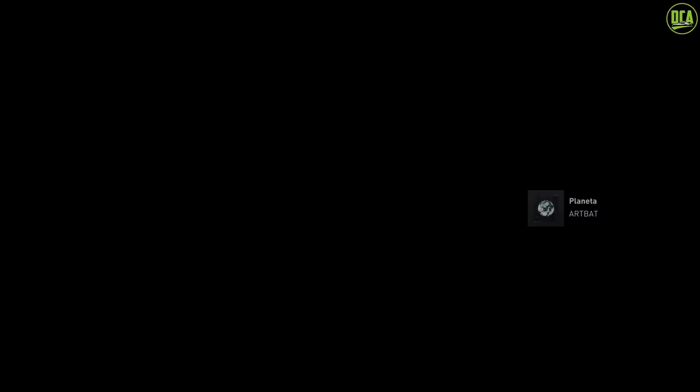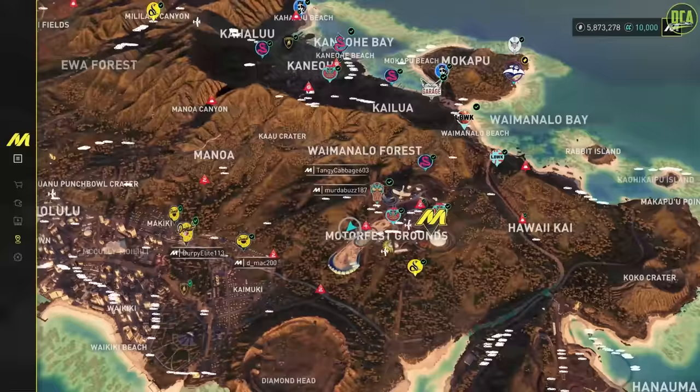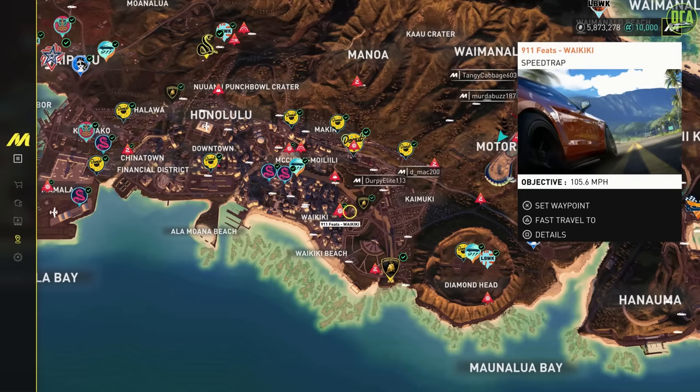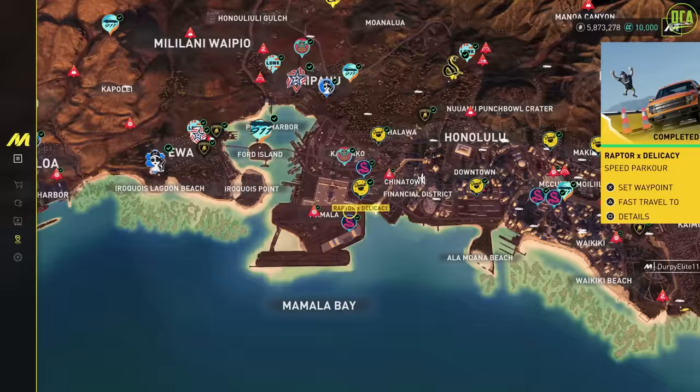Open your map and go to any of the red speed trap icons with the little wheel doing a burnout, and fast travel there. If you can't fast travel there, go to one of the playlist start locations close by that allows fast travel, and then go there afterwards. It doesn't really matter which speed trap. However, there is one you definitely want to avoid — the one at the airport — because it only gives you 40 to 50 green XP versus the 400-plus that the other ones give you.